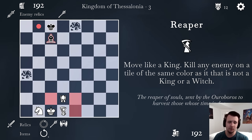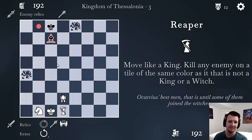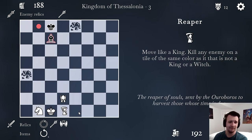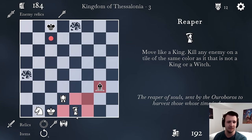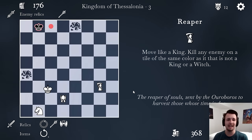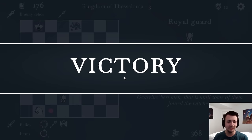I got a Reaper. It moves like a king and can kill any enemy on the tile of the same color that is not a king or a witch. If it moves here, it's on a dark square like the bishop, and then it can kill the bishop because it's on a dark square and could never escape. So now that black has no units, it's over.